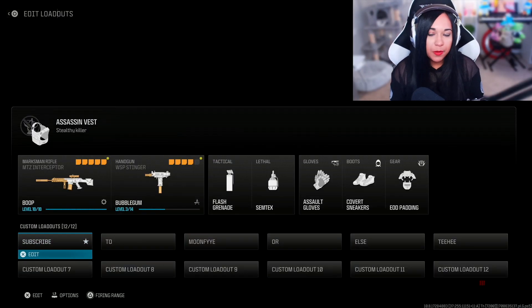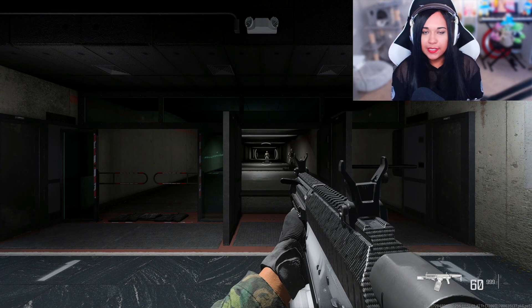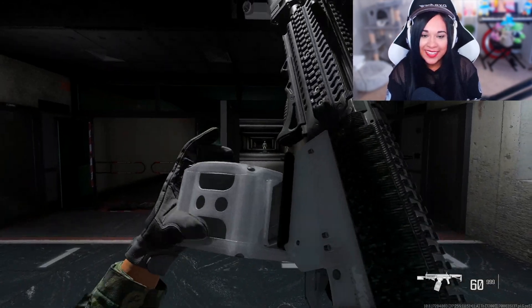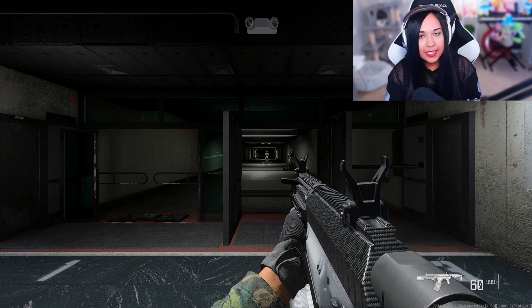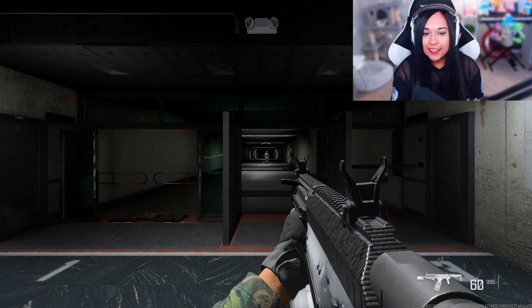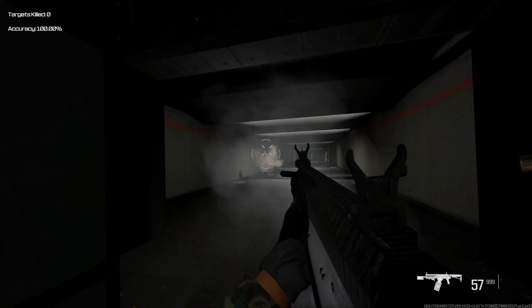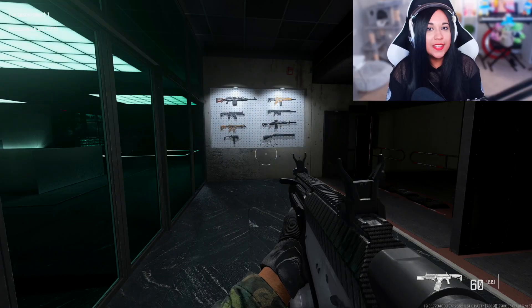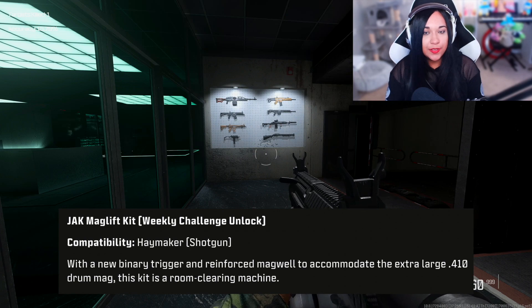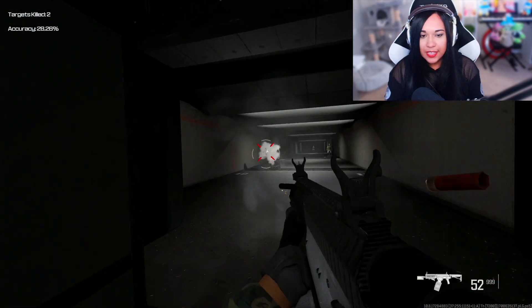Since I unlocked the aftermarket part, I wanted to check it out. I have the conversion kit equipped to the Haymaker — here it is. It's very big and bulky. I put on a few attachments but nothing too major. Basically you get two bullets instead of one, and it shoots really fast compared to normal. I have 60 rounds in this shotgun — the 999 is just unlimited ammo. That's a really big conversion kit, it looks like you have extra ammo in it.